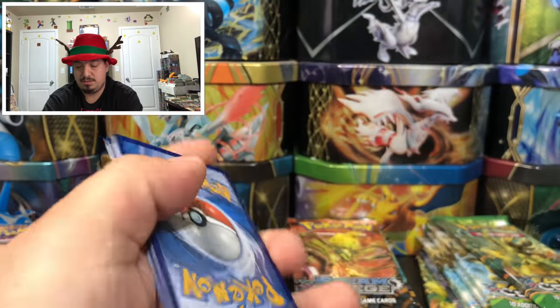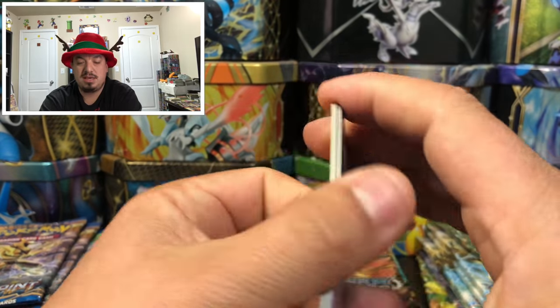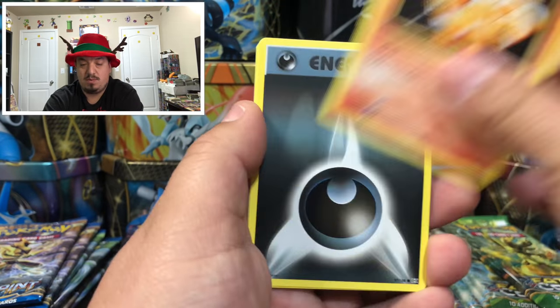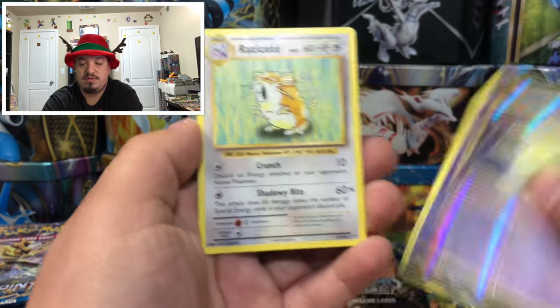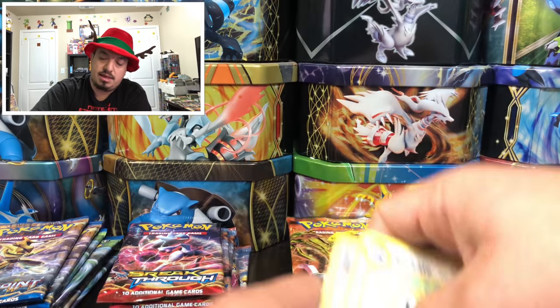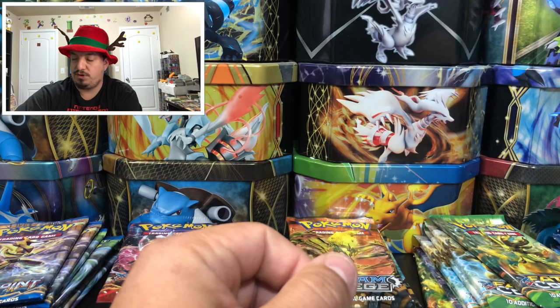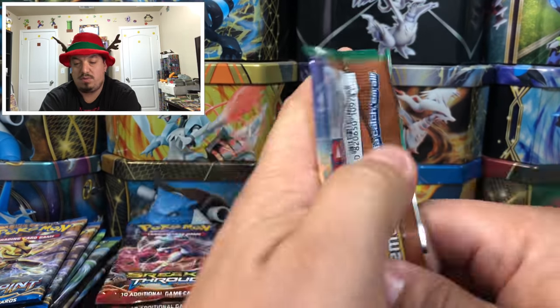Evolutions — can we get a reverse hollow Charizard? We have a Bublasur, Nidorino, a Drowzee reverse hollow, and Electrode — rare non-holographic card. Onto another set — Roaring Skies with Rayquaza on the front. This is like the fourth time around — we go 10 times to get all 10 of each booster pack.